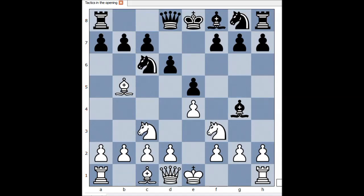What is the difference between these two pins? The knight on c6 is pinned, and this is called an absolute pin — the knight can't move; it's illegal to move it. The knight on f3 is also pinned, and this is called a relative pin. If white really wants to move the knight, for example to g1, he can, but he would lose the queen.